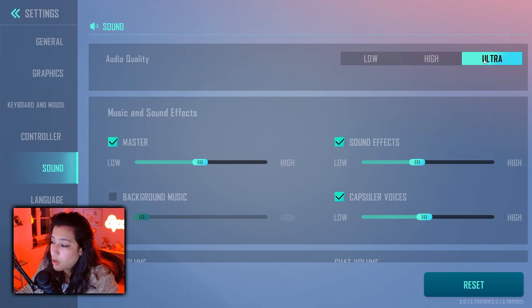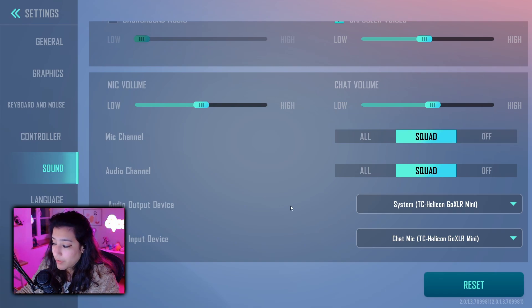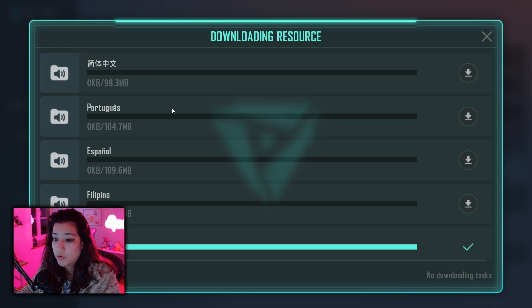For sound, I have quality on ultra and I've disabled background music because I find it annoying. For mic and chat volume I have everything on low — this is preference depending on whether you play in squads. Audio output device is your headset, audio input is your microphone — make sure to select the right things. You can choose push to talk or open mic, though in this game I prefer open mic because push to talk is unreliable. You can also pick your local language and download additional voice packs including Filipino, Spanish, Portuguese, Chinese, and Japanese.